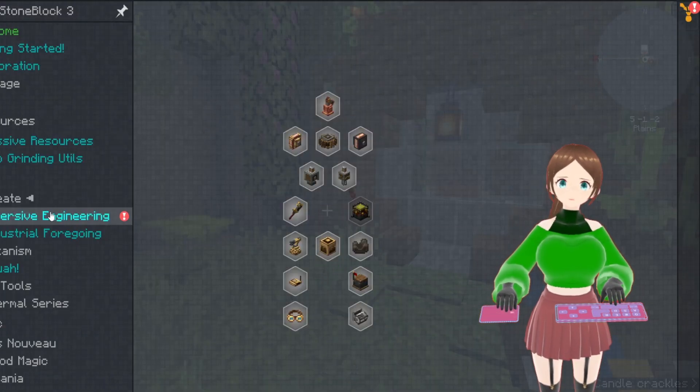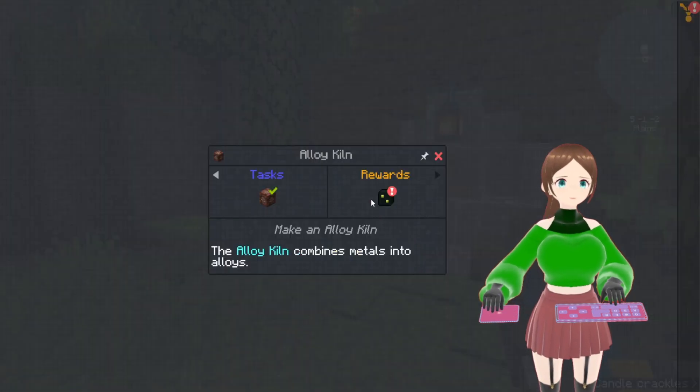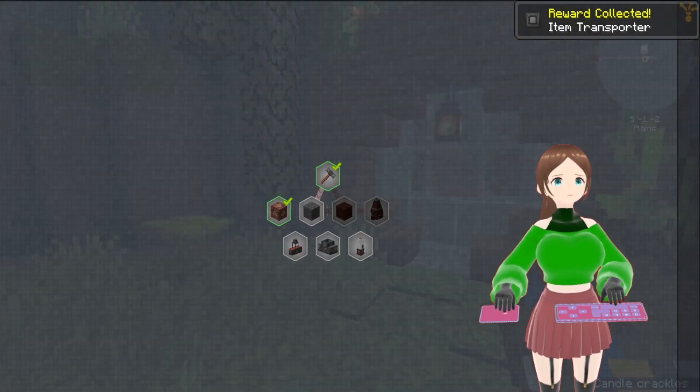We're going to leave that running for a bit. Immersive engineering — there was a quest for the kiln, wasn't there? What do I get? An item transporter! Interesting.